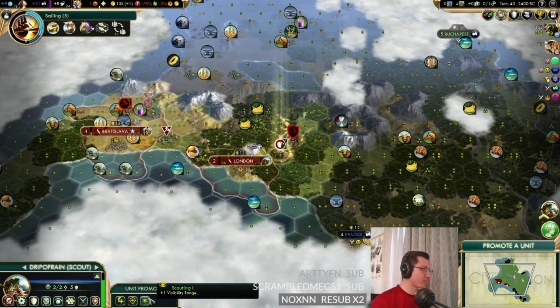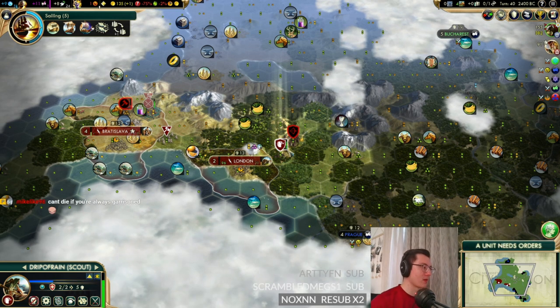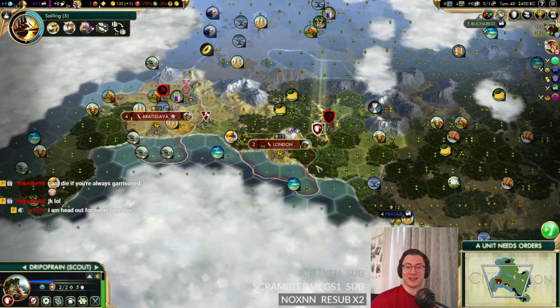Our horses got pillaged, but Drip of Rain now has a scouting upgrade and can see more. Can't die if you're always garrisoned — exactly.